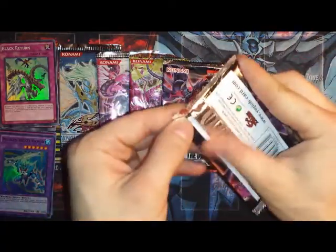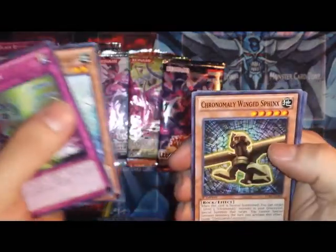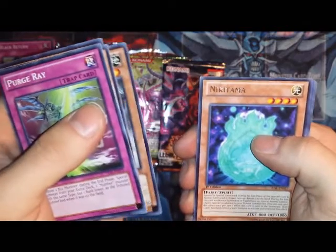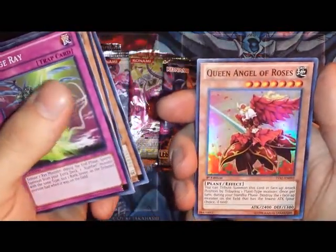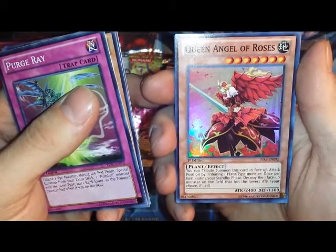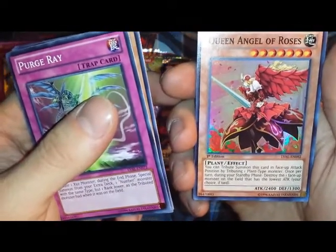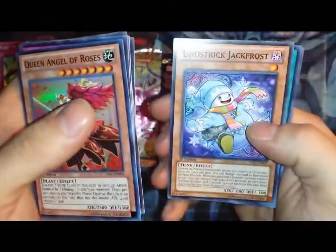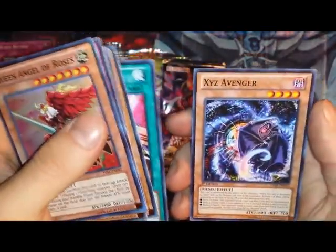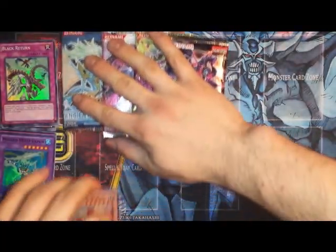We're going to go with one of the Legacy of the Valiant, and then I'll open up the other one at the end of the video. Got a Perdre, Mystical Beast of the Forest — I'm not sure how to pronounce that — Chronomaly Winged Sphinx, Tackle Crusader, a Niktama as our rare, and a Queen Angel of Roses foil Super Rare. You can Tribute Summon this card by tributing one plant-type monster. Once per turn during your standby phase, destroy one face-up monster with the lowest attack — your choice if tied. A Ghost Trick Jack Frost, XYZ Shift, and an XYZ Avenger. We got our third Super Rare out of three packs — wow, I think I pulled good packs today.